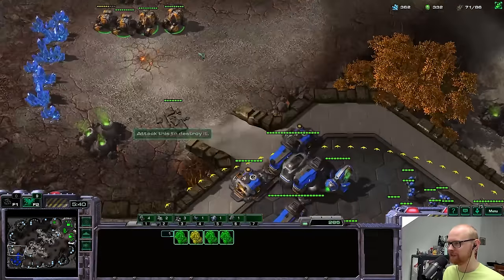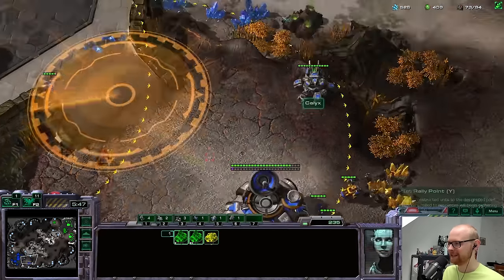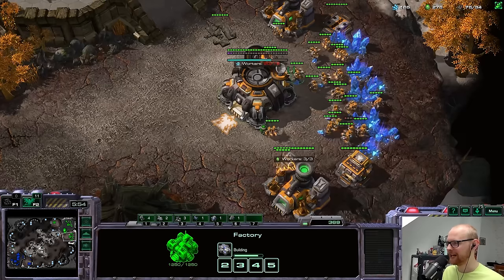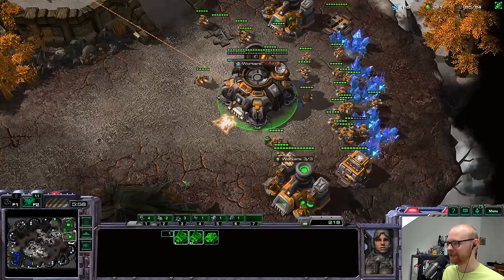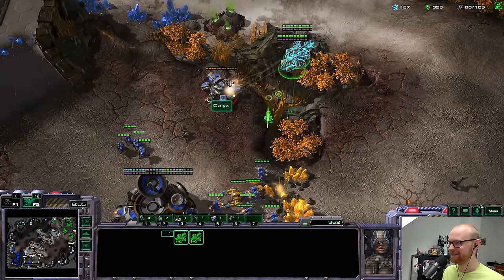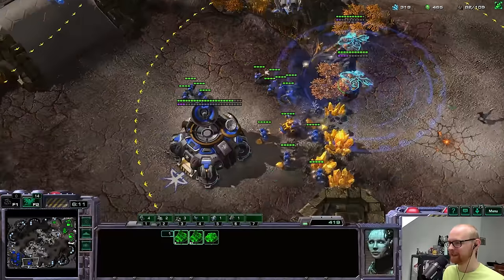I'm going to go for ravens — a couple ravens would be quite nice. I still have some depots I can launch so I don't have to make extra ones yet. It is pretty hard to manage this in the macro game — I look at supply and know I need more supply depots, and my first instinct is just to build them for 100 minerals, but realistically I should just be dropping depots from the orbital.